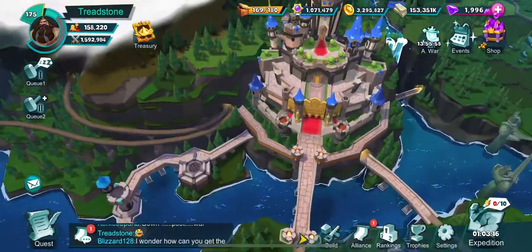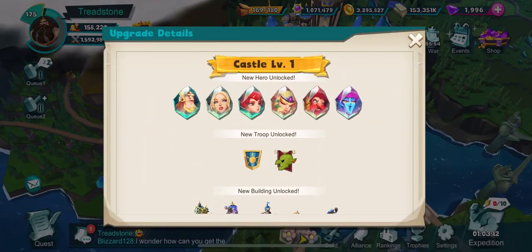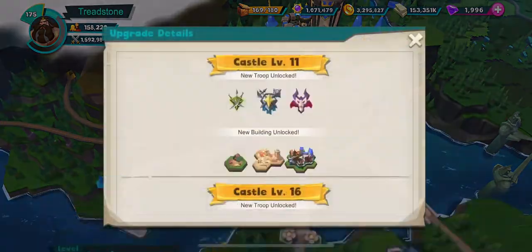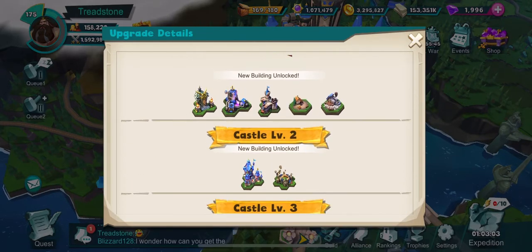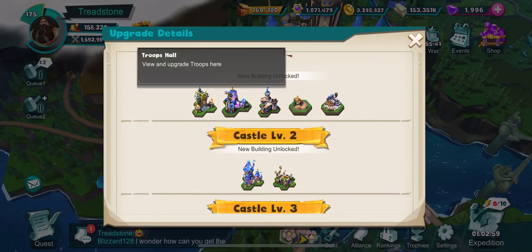Upgrade all of your buildings. Let me talk about upgrade details and when buildings become available. Under your castle, click on upgrade details, and it tells you where you're at and what level's next. At castle level two, the embassy and the arena become available. The heroes' hall, troop halls, war college, cabins, and stone mines are available at level one. This tells you every single building, when you get it, and what you should have.